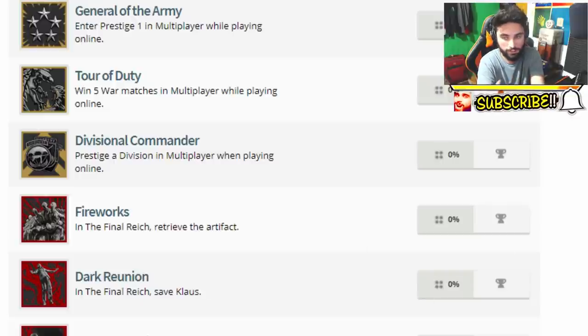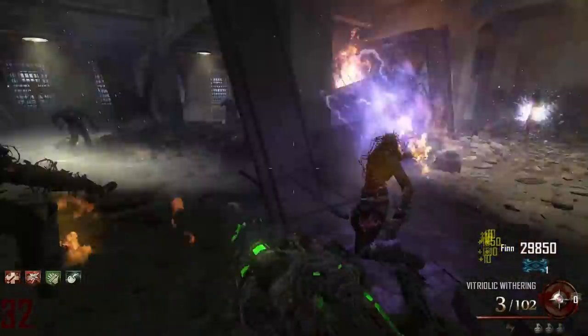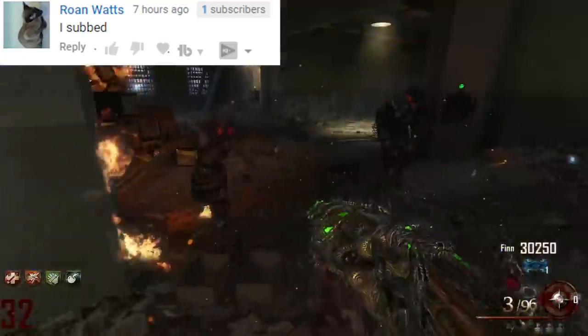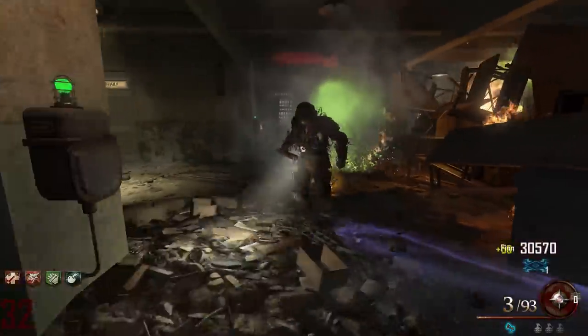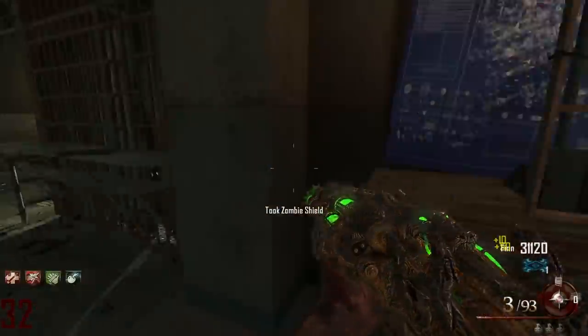The next trophy is a silver trophy called Dark Reunion. It says in the Final Reich, save Claws, and of course that's going to be part of the easter egg. I feel like we're gonna get the artifact first, and then somehow we're gonna go further and solve the easter egg — and therefore we're gonna be able to save Claws and complete the easter egg along with that.